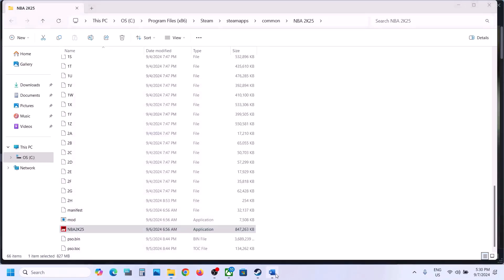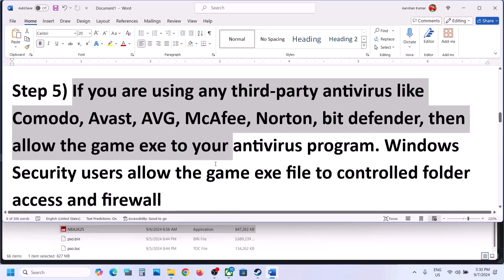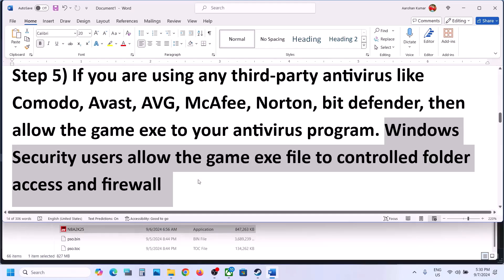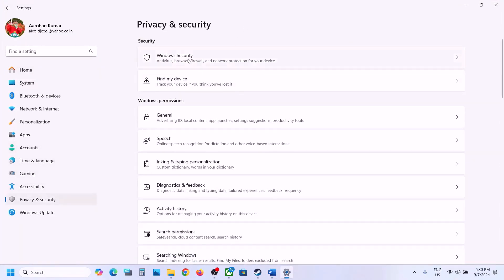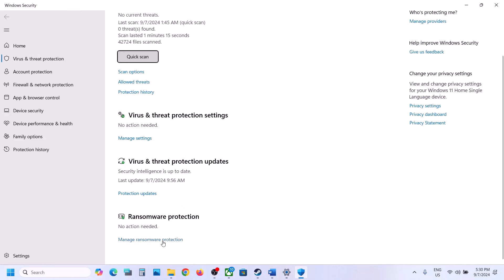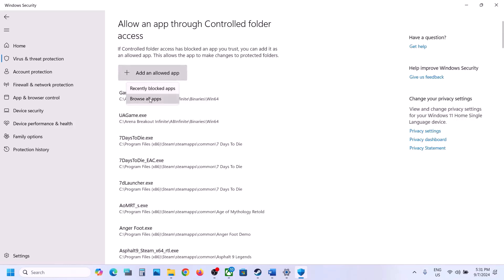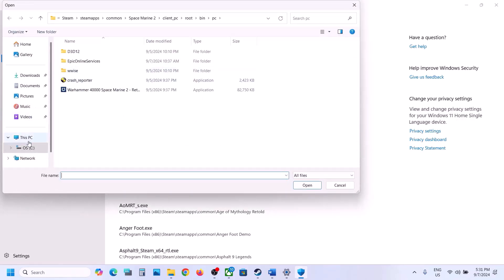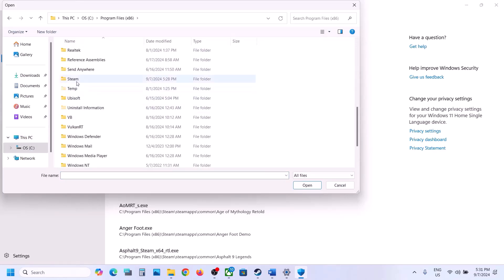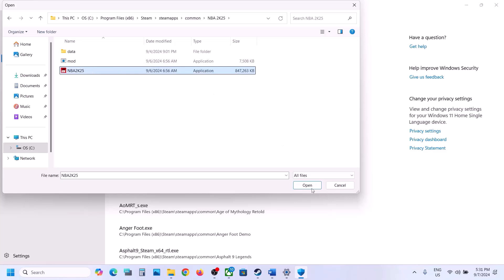The next step is — if you're using any third-party antivirus like Avast, Bitdefender, McAfee, or whichever program you're using — allow the game EXE file in the antivirus. If you're using Windows Security, open Windows Settings, go to Privacy and Security, click on Windows Security, then Virus and Threat Protection, scroll down, click Manage Ransomware Protection, click Allow an app through Controlled Folder Access, click Add, browse to the game installation folder, and select the game EXE file.